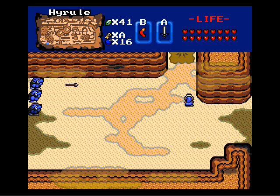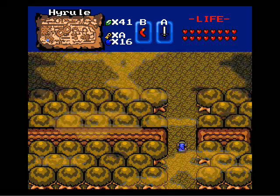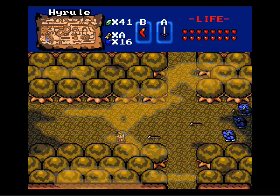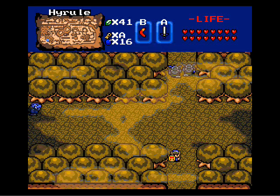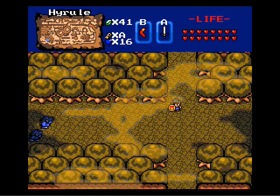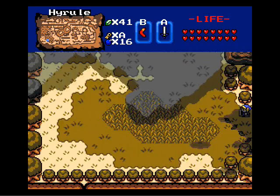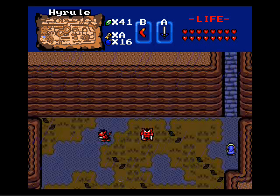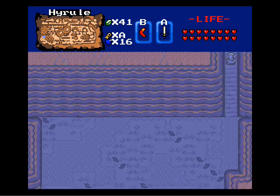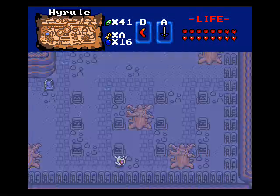If anyone remembers where that cracked rock was — you know, that really fast octorock, it's black — yeah, northwest, southwest, through the maze, through the cemetery. And I'll see if I can find that special item that I'm talking about.